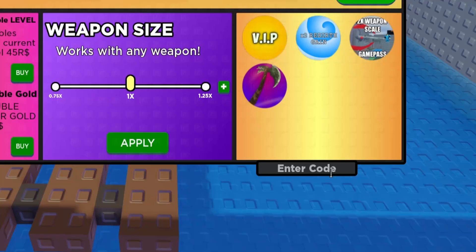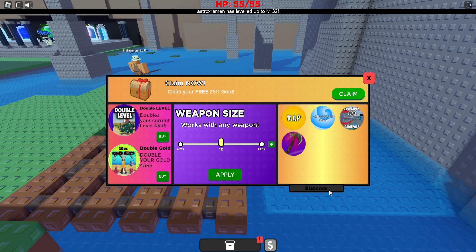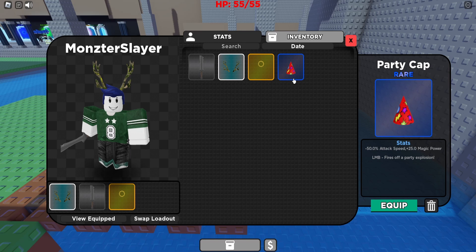The next code is '500likes', and that gives us a party cap. With the party cap, you get reduced attack speed, but you get some magical power, and also your left mouse button fires off a party explosion.